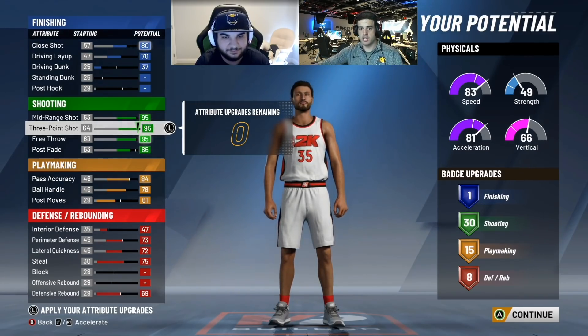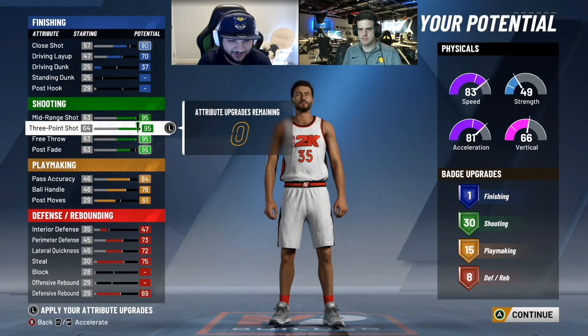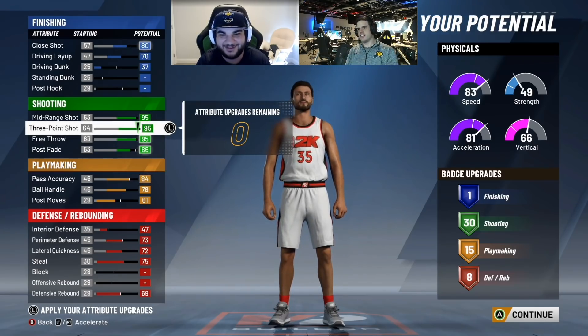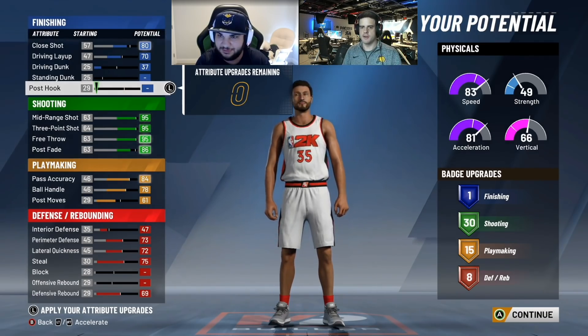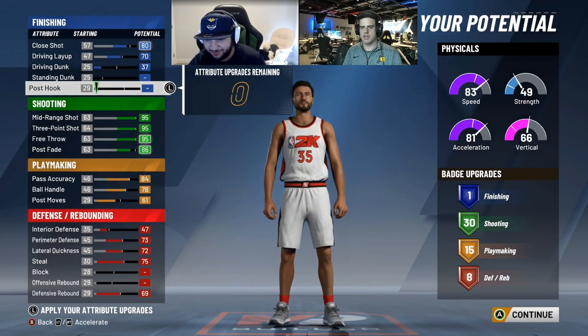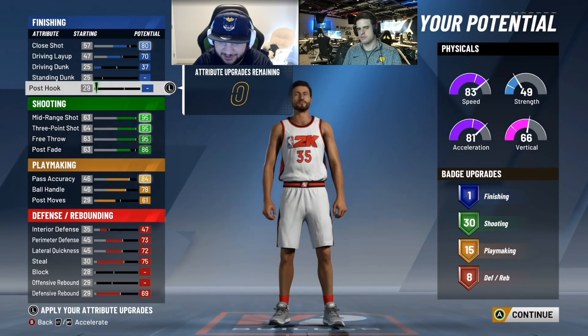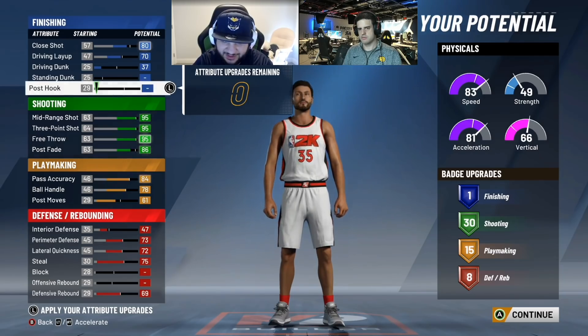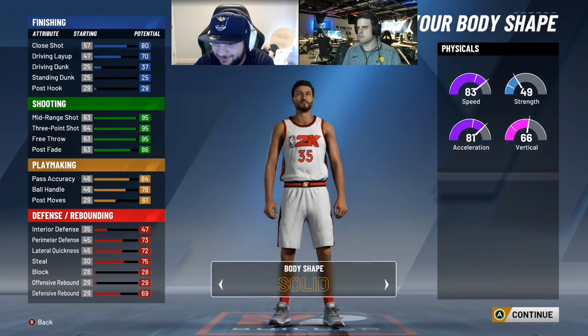You play this mostly in park, right? Sometimes in pro-am. I mainly use it in rec — I go in as the point guard and just control the whole thing. Why did you change from shooting guard to point guard? Point guard gives you more playmaking badges — it gives me 15; on my other one I had 12 or 13. It also gives you dimer, and I'm pretty sure on my other build I didn't get eight defensive badges. Overall, point guard gives you more playmaking and more defensive badges — that's the main reason it's better than shooting guard.